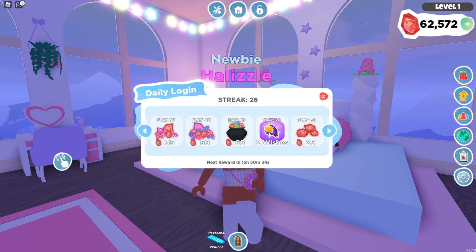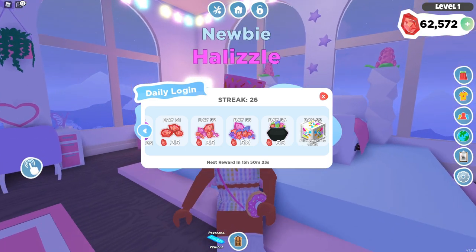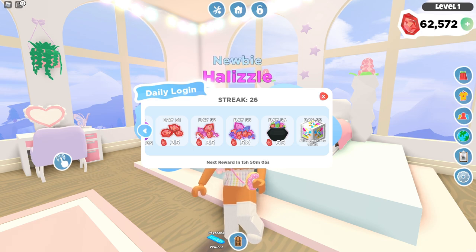If we make it to day 40, we can get a bronze vehicle crate, and at 50 days we can get two wishes, and day 55 is a silver vehicle crate. Right now this only goes up to day 55. I would love to see days that go further — like Adopt Me, which has 365-day logins. I'd love to see that in this game, with cool prizes like a very rare mythic pet. Maybe they could bring back the celebration dragon mythic pet available only at a certain day streak.